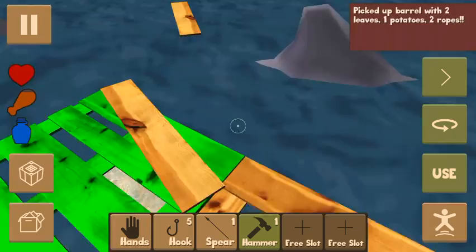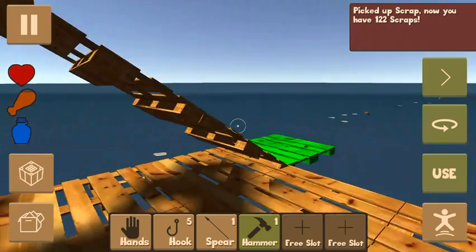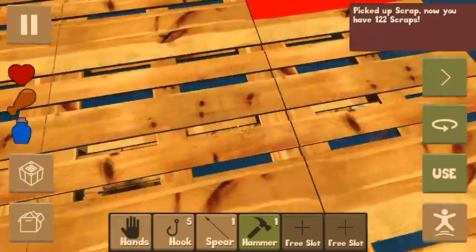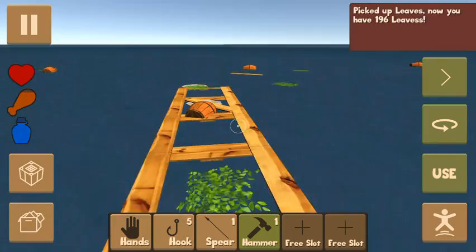The shark is right there, so when it starts biting something of ours, all we have to do is hit it with the spear three times. Let's get up here and start building this way. Let's do one more layer right there.